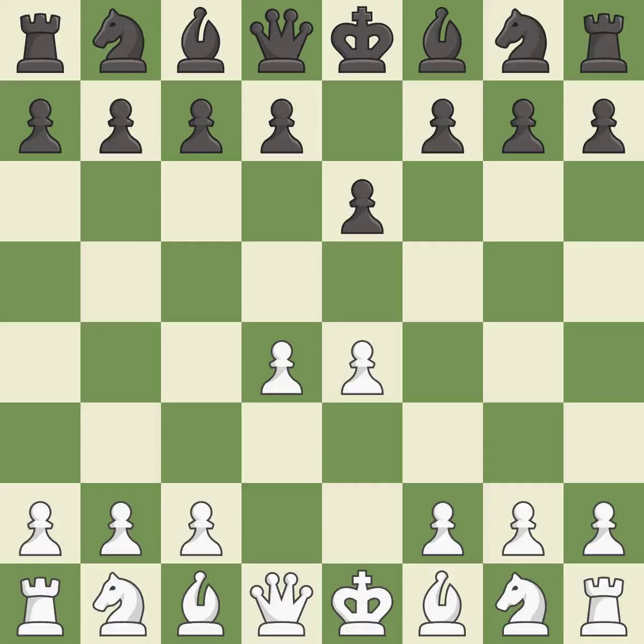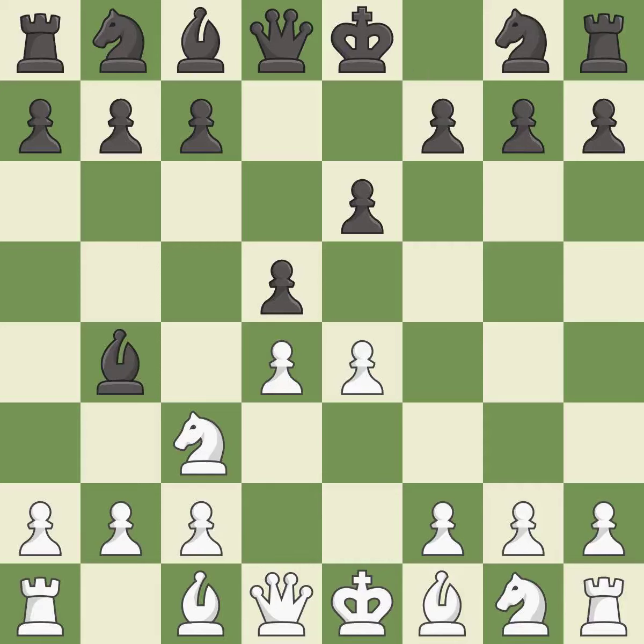d4 grabs full control of the center and opens up the dark-squared bishop. d5 is a counter-attack in the center that threatens the e4 pawn. Nc3 defends the e4 pawn and pressures the d5 pawn. Bb4 pins the knight on c3, preventing it from moving or protecting e4, and threatens to trade, disrupting white's pawns after Bxc3.